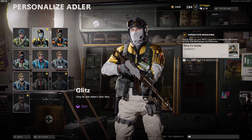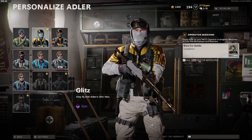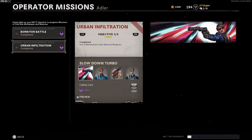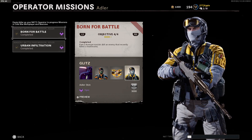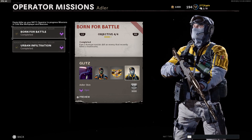What's going on YouTube, it's Zyplo here. In today's video I'll be showing you how to complete both of Adler's Operator mission sets that you can get from the Season 1 battle pass. The first set is called Urban Infiltration, which you get immediately when you buy the battle pass. The second set is called Born for Battle, which you unlock at tier 90 and is actually free for everyone.